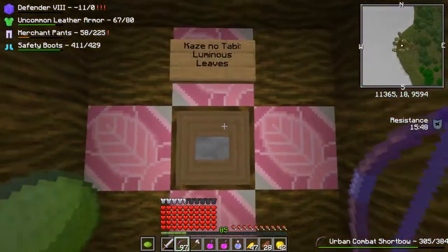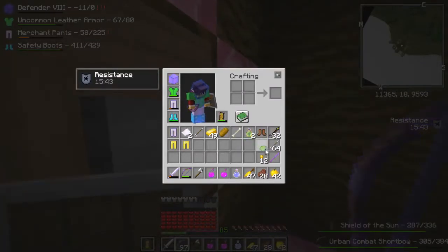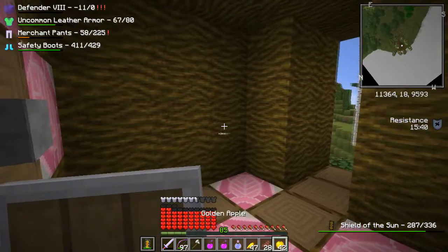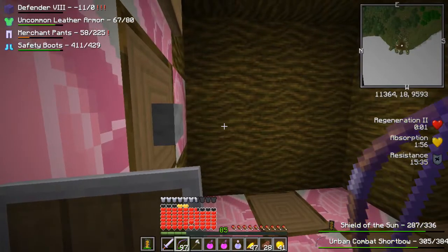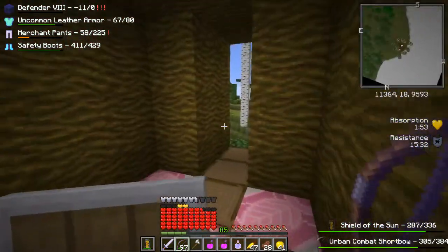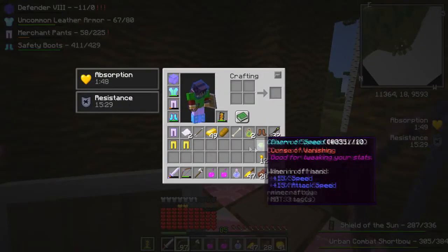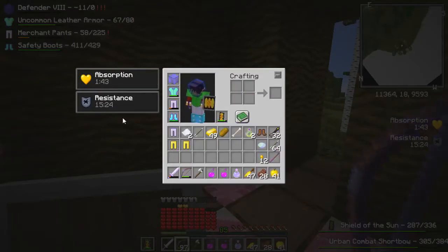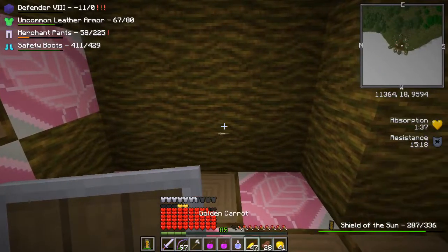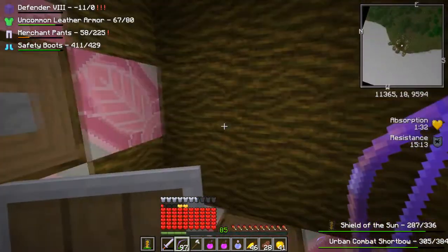As I was saying before I got interrupted by that wither skeleton - this big giant tree is the entrance to Luminous Leaves, the pink wool dungeon. I'm going to equip my shield instead of my speed charm because I think I'll need it. Let's eat. As you can see, I'm a rank 8 defender, which would really suck if I died because I reset all my walls again. I've got some merchant's pants and the safety boots, which are kind of a spoiler for an area we're going to shortly.